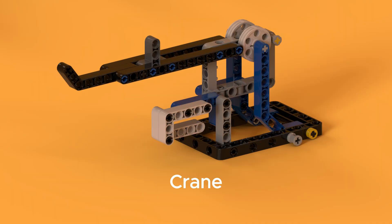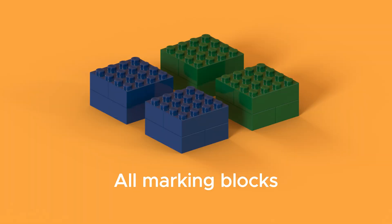Crane. All marking blocks — there are four marking blocks. Two marking blocks are randomly selected. The marking blocks indicate the containers that should be loaded on the big ship.